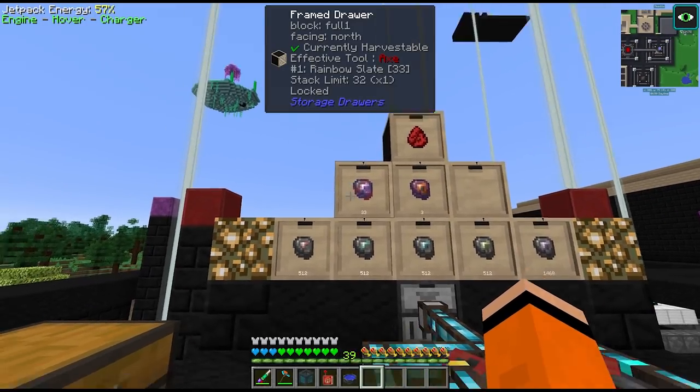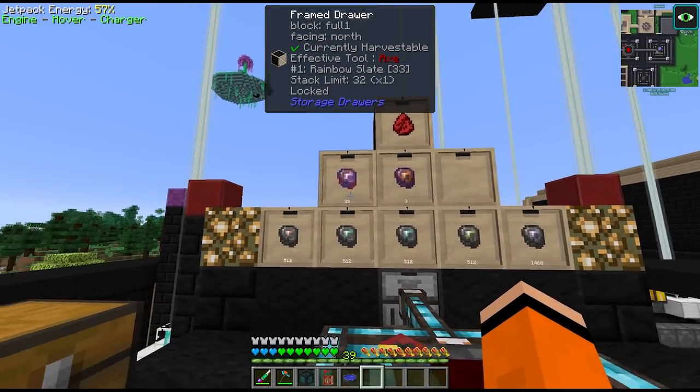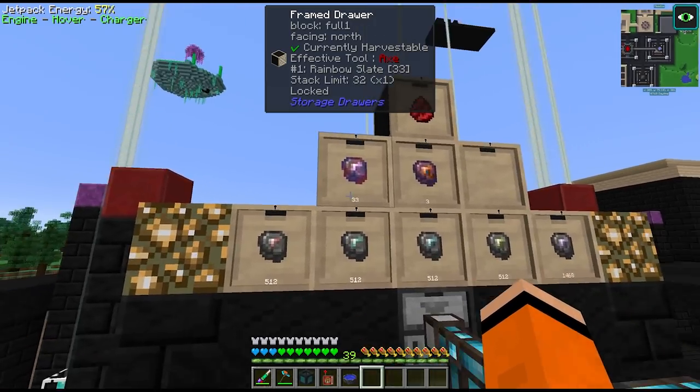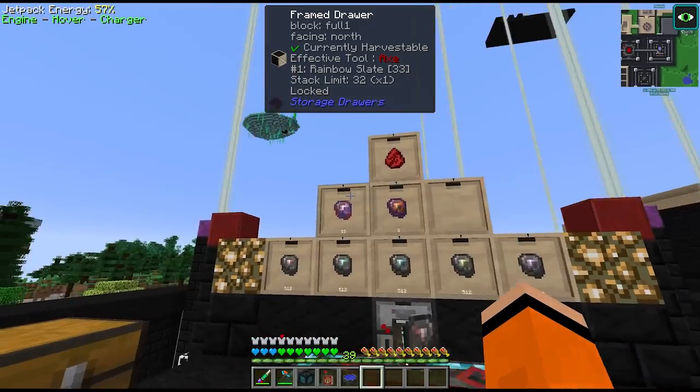I took the blood altar up to tier 6 by crafting up these crystal clusters. This is so that we're capable of producing the rainbow slates which have to be made in a tier 6 blood altar — we were running kind of low on these. They had a big backlog to start the chapter on, but these are used in all the rainbow tablets.